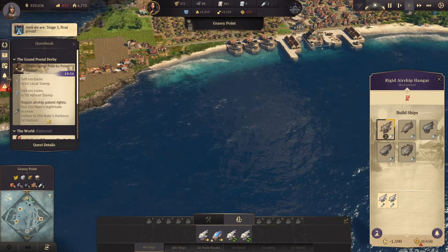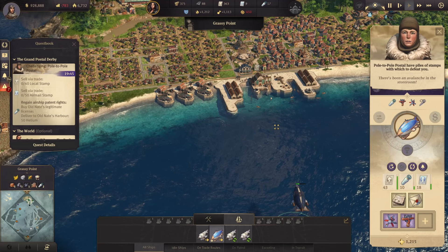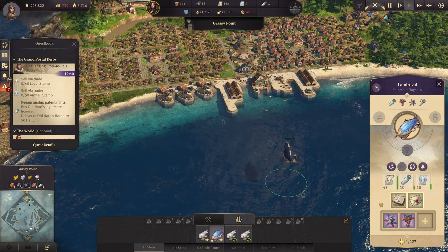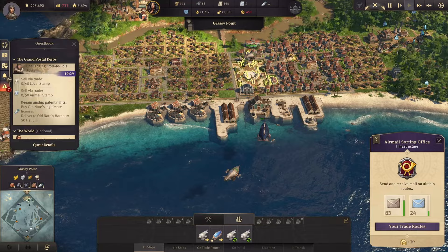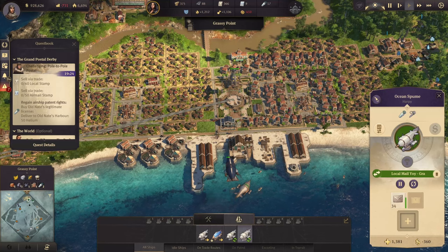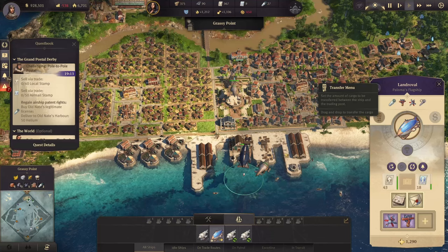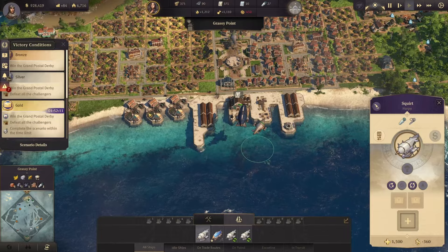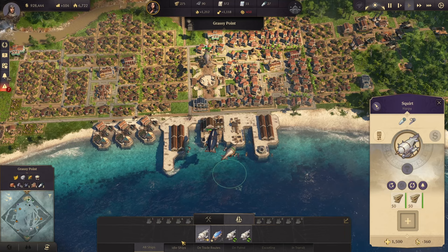We have 27 actually now — it's not so terrible but not great either. We need to sell some local stamps and sell 50 of the air stamps. That means I think we have to restart over here too. Helium — we don't need it right away. So we're going to use this one to send more wood; we need to develop the other town. This one is focused on our airmail.